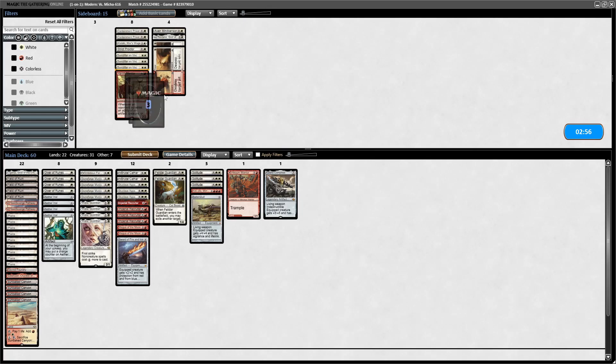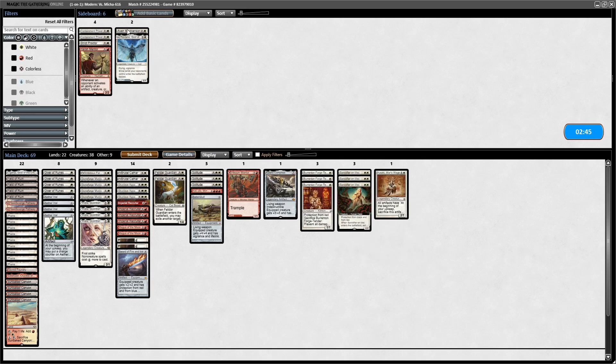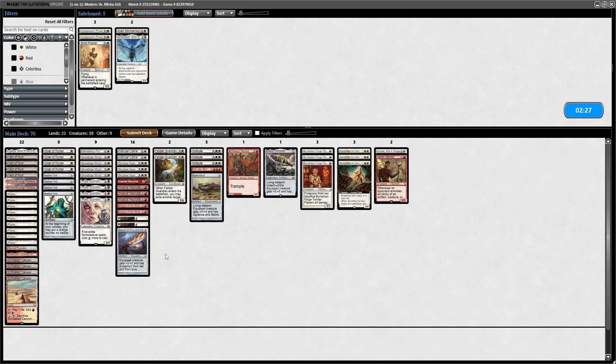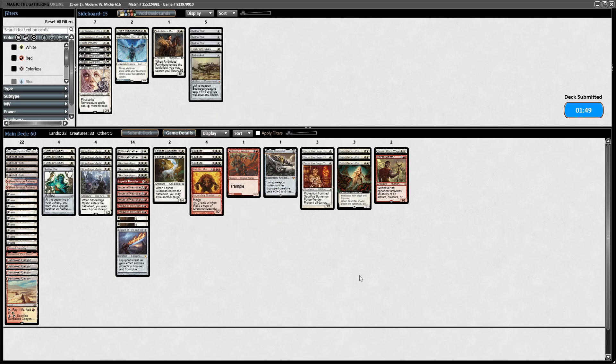To the sideboard. Burrenton Forge-Tenders in, Sanctifier en-Vec in. Wear/Tear. Kataki. Tempted with Aven Mindcensor — might be a bit slow. Harsh Mentor — this is a matchup for Harsh Mentor. So what's not great here? It's all very good. I think we can ditch the Ambitious Farmhand. What if we cut all the Thalias? Go down one Aether Vial. Cut a Giver of Runes and Batterskull. Run it back like that.